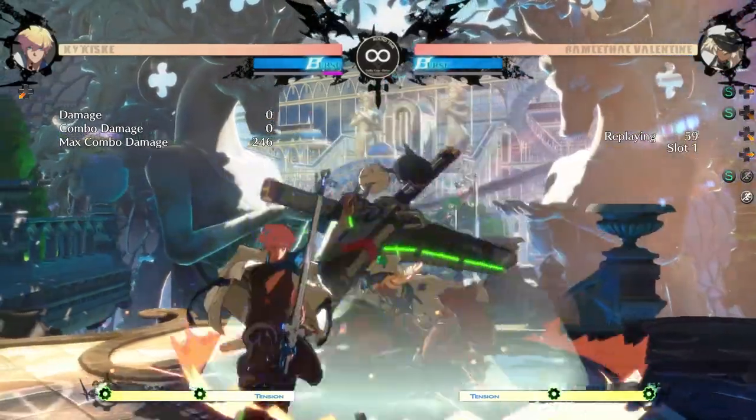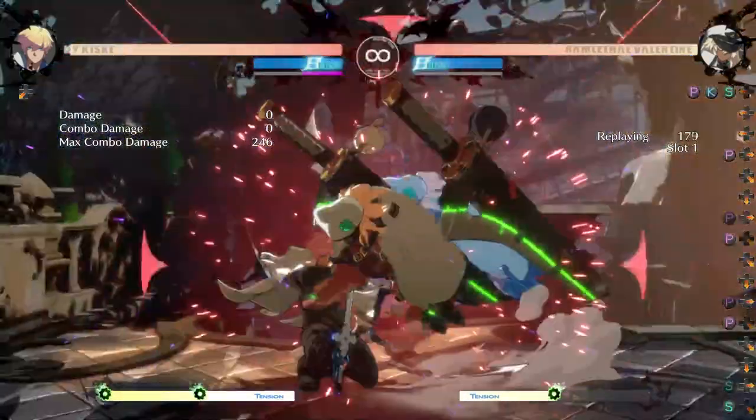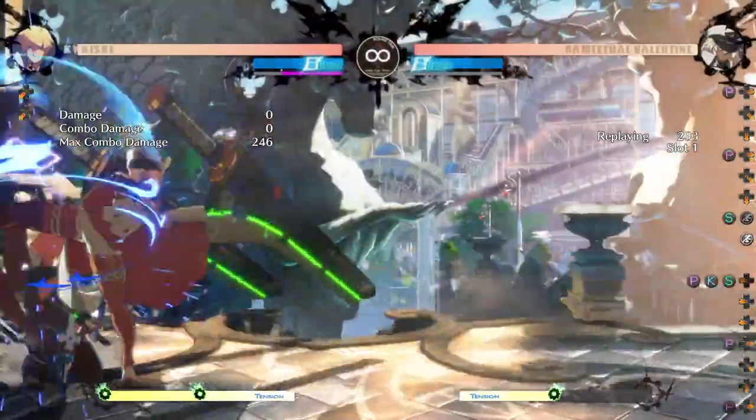Instant blocking, or IB for short, is a powerful mechanic in Guilty Gear Strive. Done at the right time, you can not only get out of an opponent's pressure sequence, but interrupt them and start your own.